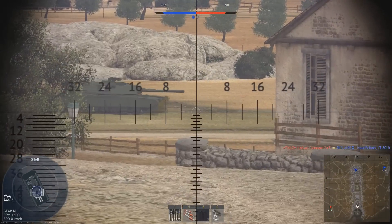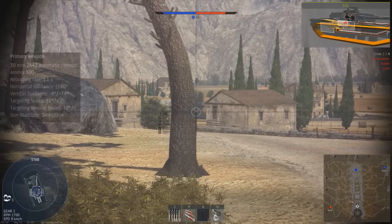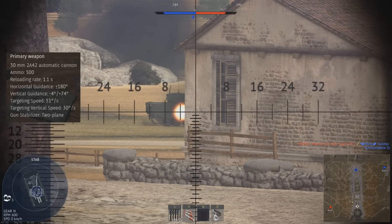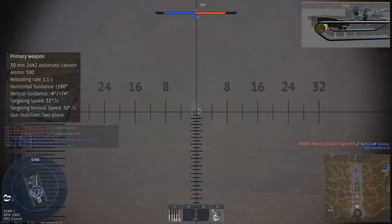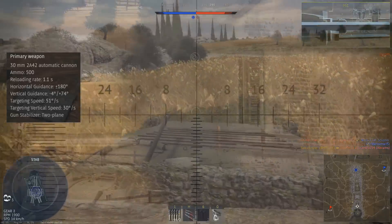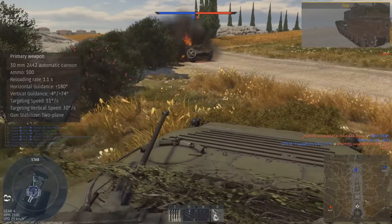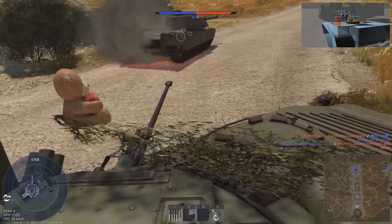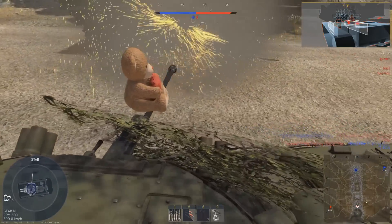The BMP-2M retains the same primary armament as the BMP-2 at 8.3: the great 2A42 30mm autocannon. It has a high rate of fire and is fully stabilised, making it incredibly effective against the sides of main battle tanks, lightly armoured vehicles, and helicopters. Your stock belts contain a mix of high explosive and armour piercing, the latter having around 63mm of penetration. The real strength of this gun is its APDS belt, giving you 82mm of penetration, which along with its high velocity easily allows you to take out helicopters and slow-moving planes.